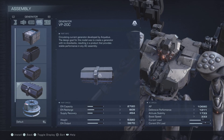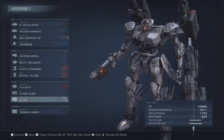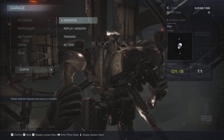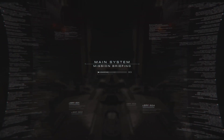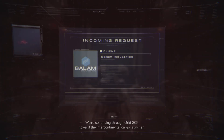This is the booster. I'm gonna keep using this engine because it's actually really cool. Okay, let's just do it. This is gonna be the end of Chapter 2 actually. We're continuing through Grid 086 toward the Intercontinental Cargo Launcher.